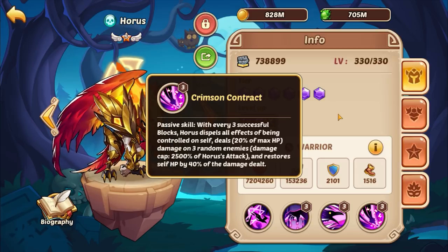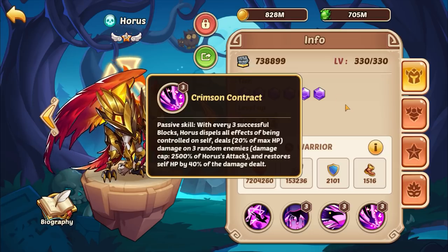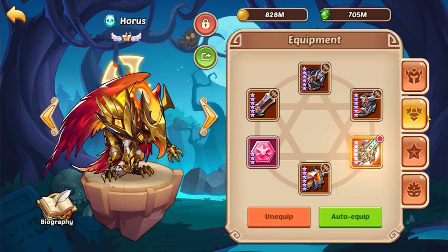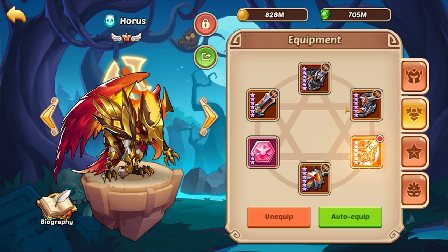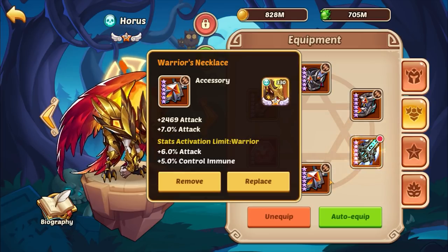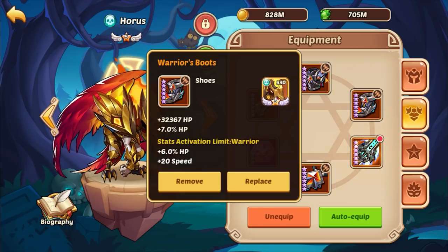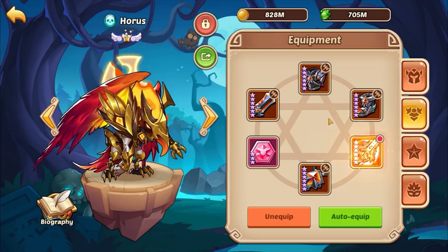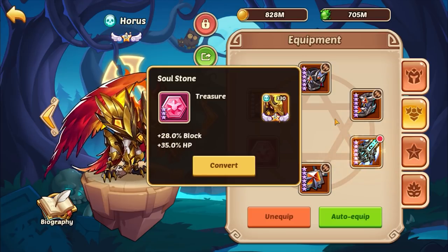That last passive is the main reason you want high block chance in both Sealant and PvP. For gear, you just want to throw on the full warrior setup. If you are going for maximum damage in PvE, you want the weapon with three-piece, but overall I like having him in the full set — he gets a little control immunity and damage reduction.